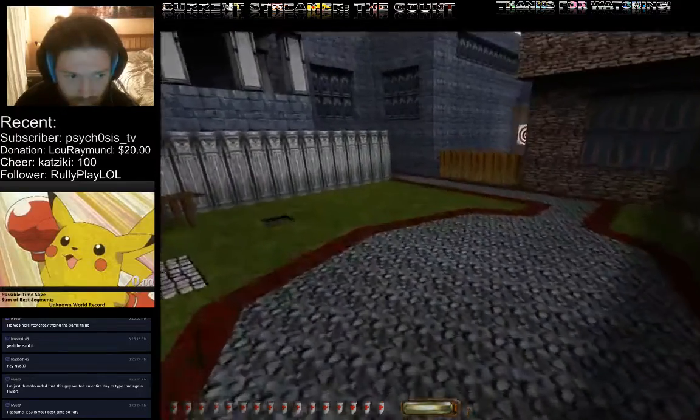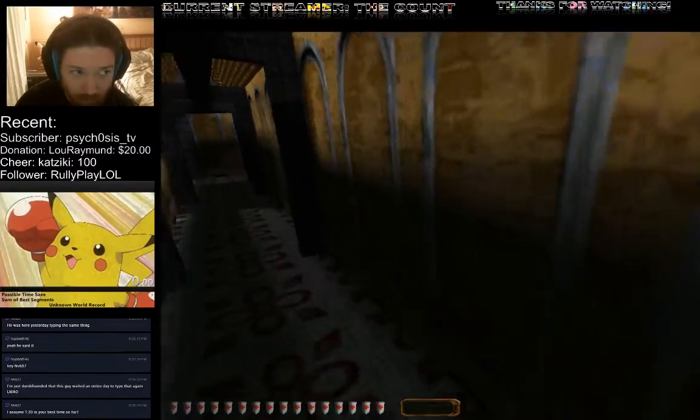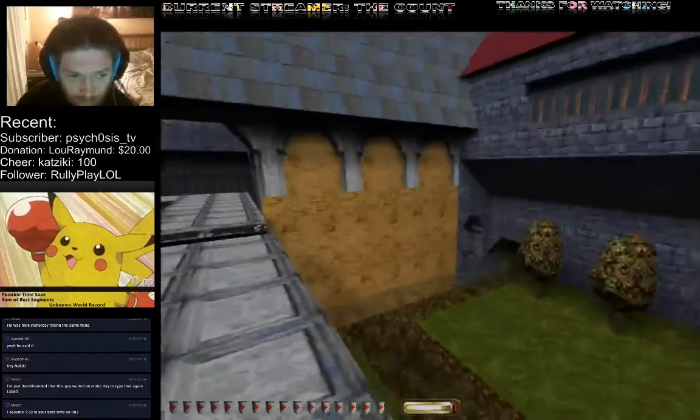Now let's go out to the courtyard for some target practice. Ready your bow. Knock an arrow and draw back the string by holding down the attack button. Make sure you draw all the way back or your shot will not have full power. Take aim and when you are ready to shoot, release your attack.